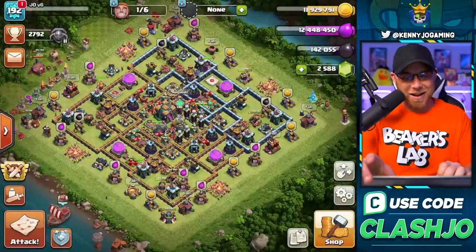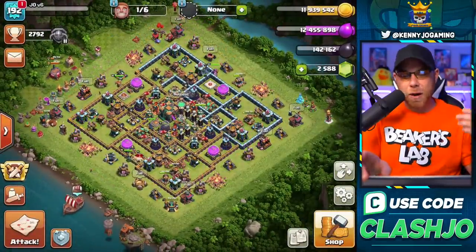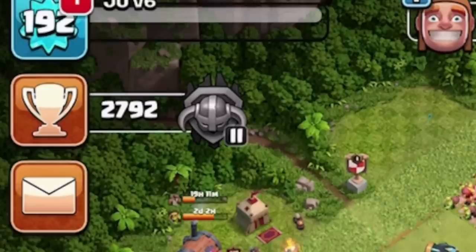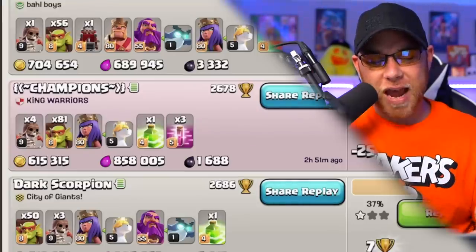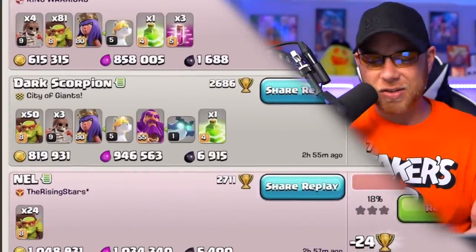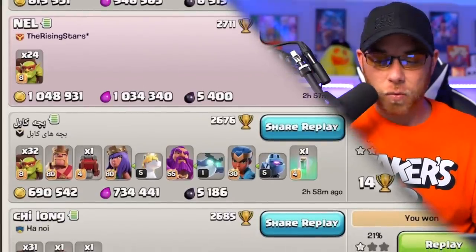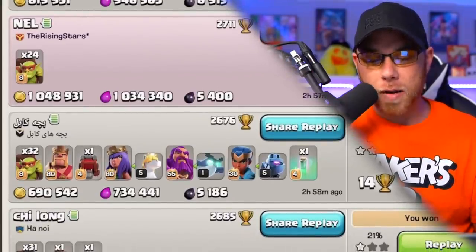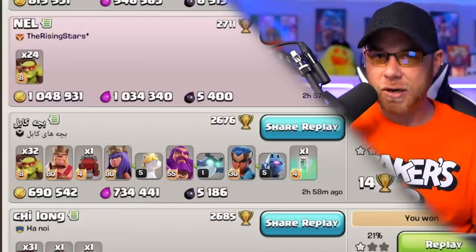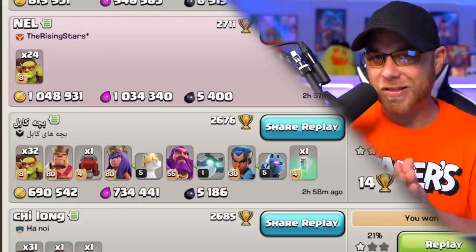If you're trying to replicate this for yourself, I'm in Masters League number two and we can always drop down to Masters League three. This is what our attack log looks like. Sometimes I'll take the win when the town hall is really easy to get to, and sometimes I'll just take the loss and move on. One million gold, one million elixir, and 5,400 dark elixir.